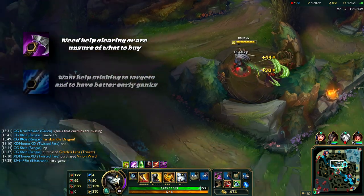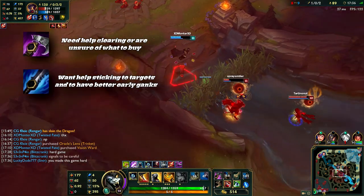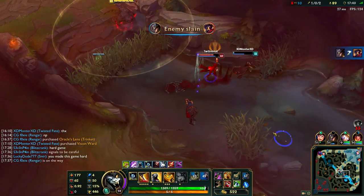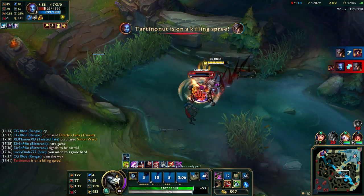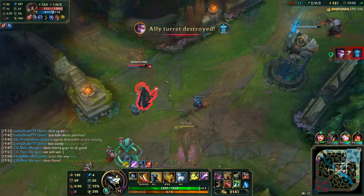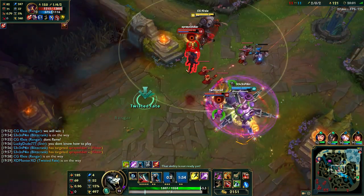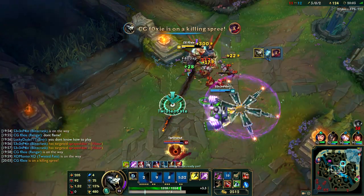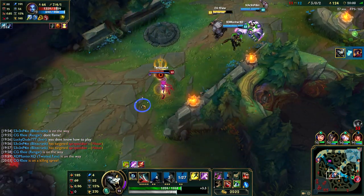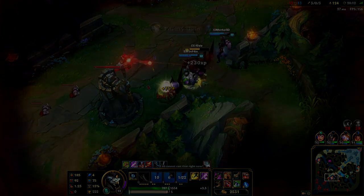To summarize: Rangers is for when you need help clearing or don't know what to buy; Stalker's is for when you want to stick onto people or have better early ganks; and Skirmisher's is for when you're going all-in. You may have noticed some champions appeared under multiple items — that's because you can do different things on different people, and there's no real right or wrong answer. Rengar, for example, can be a decent early game champion with Stalker's Blade, but can also benefit from the safer, more reliable Rangers Trailblazer and play for his level and item power spikes.